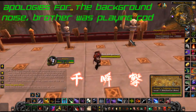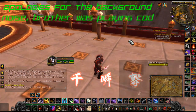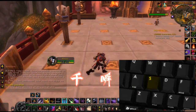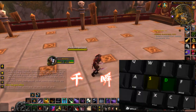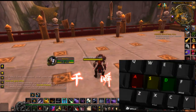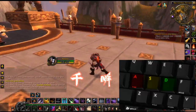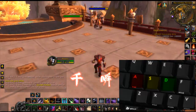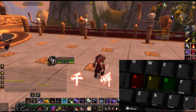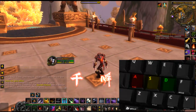So when it comes to movement with my keybinds, I only actually have three buttons that allow my character to move. S is to move forward, D is to strafe right, and A is to strafe left. For turning, I just hold in my right mouse click and turn. This allows me to quickly switch directions, and the main thing that's good about this is that it's in the middle of the keyboard — there's a row of keys above it and a row of keys below it.